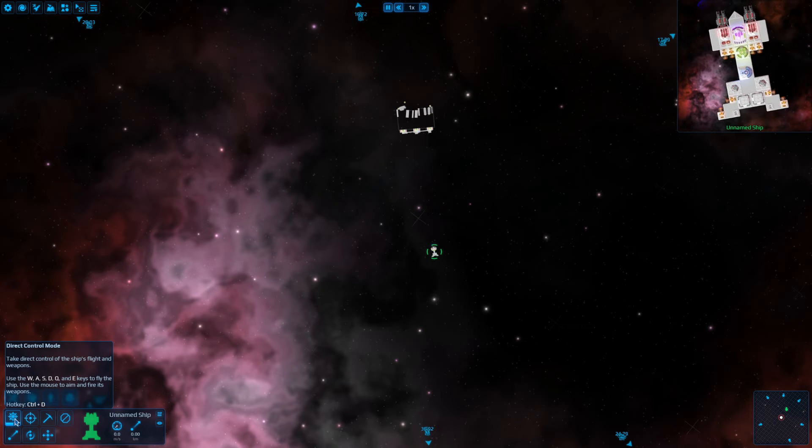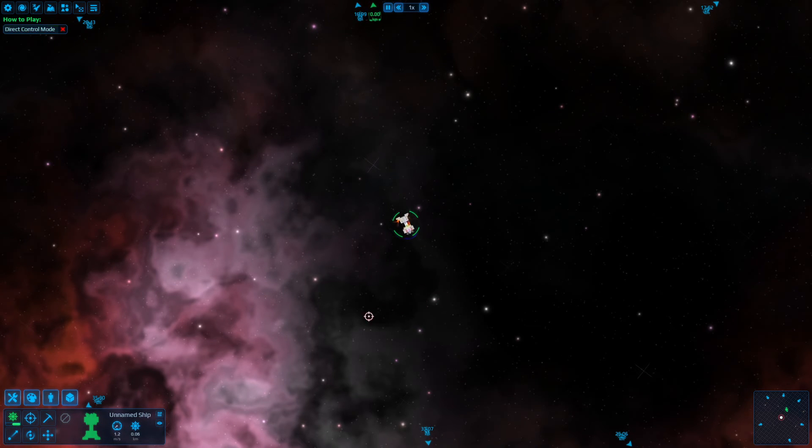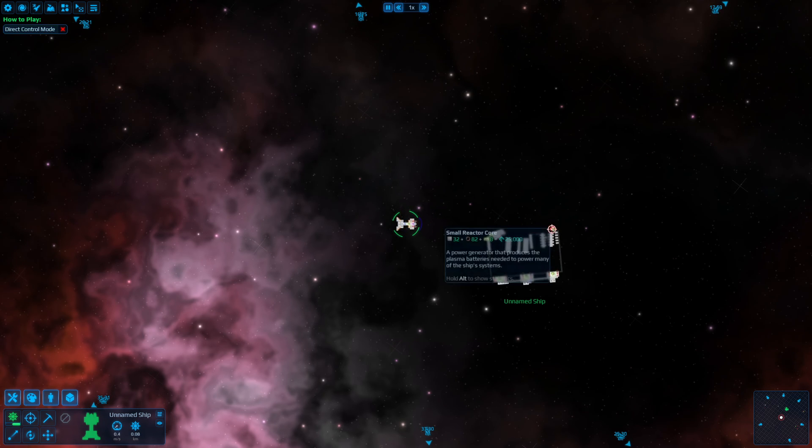Now in manual control, the ship faces where I'm looking with my mouse. I can manually fire, and with W, S, A, D I can maneuver left, right, up, and down. With Q and E I can strafe left and right and just fly around the target as I see fit. You can even fly on your own — look at that, there we go, beautiful!